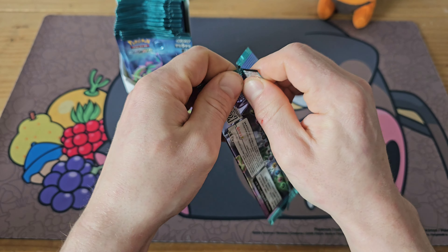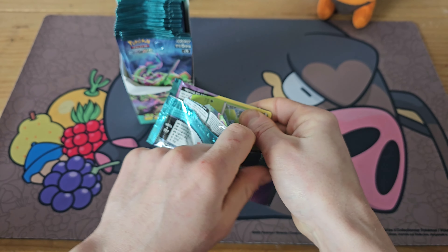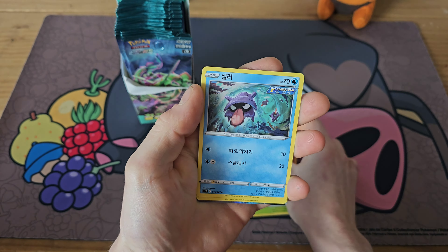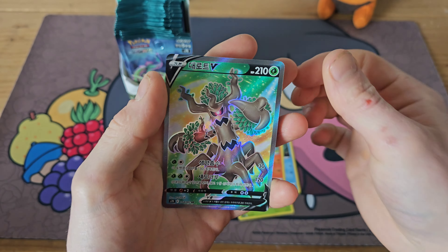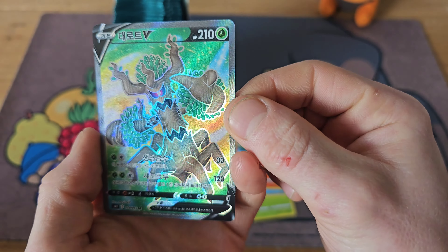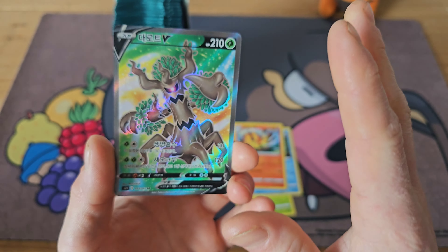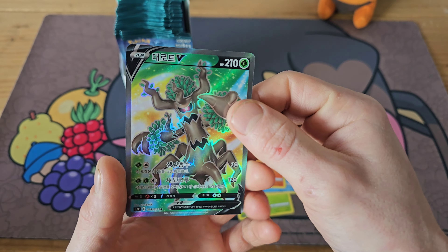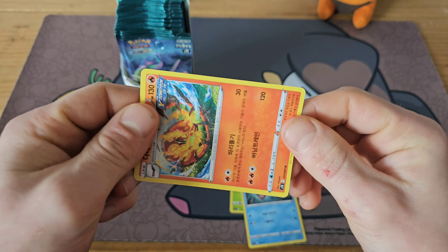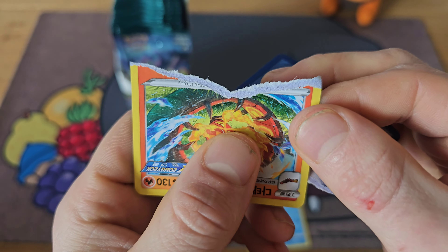If you've never opened Korean or international cards before, they only have five cards in the pack, so there will be no card tricks today. We do have something at the back there, and our first card is a Trevenant full art. The texture does look a little bit different and they feel a little bit different on the back, but that's due to them being Korean cards — these are 100% real.